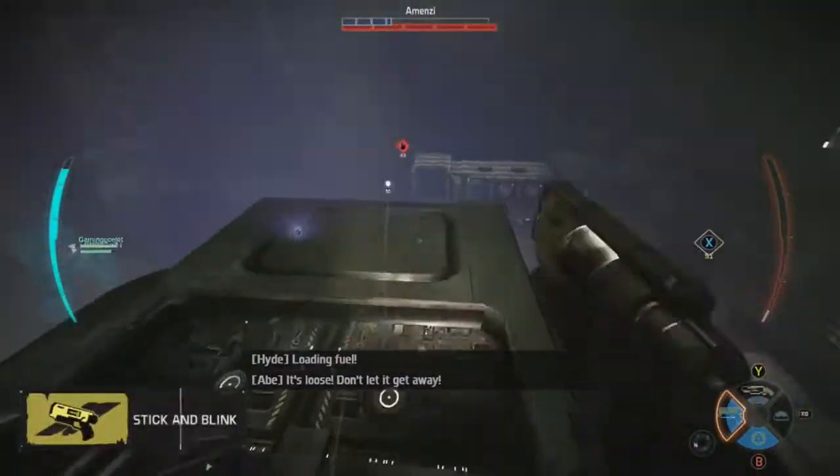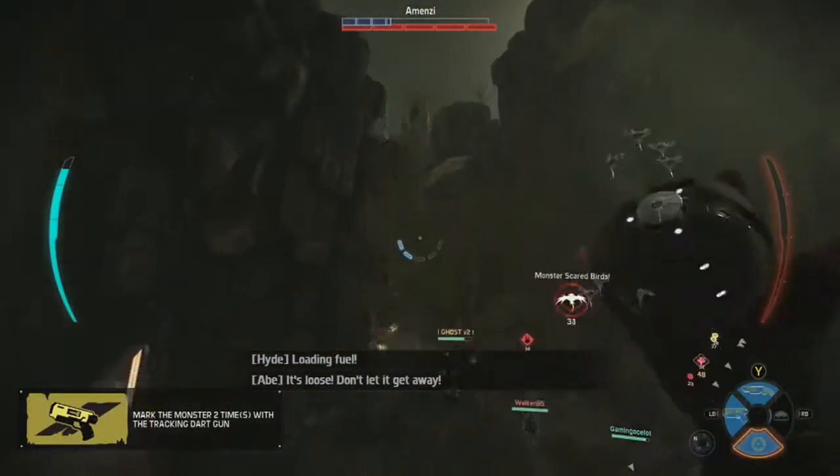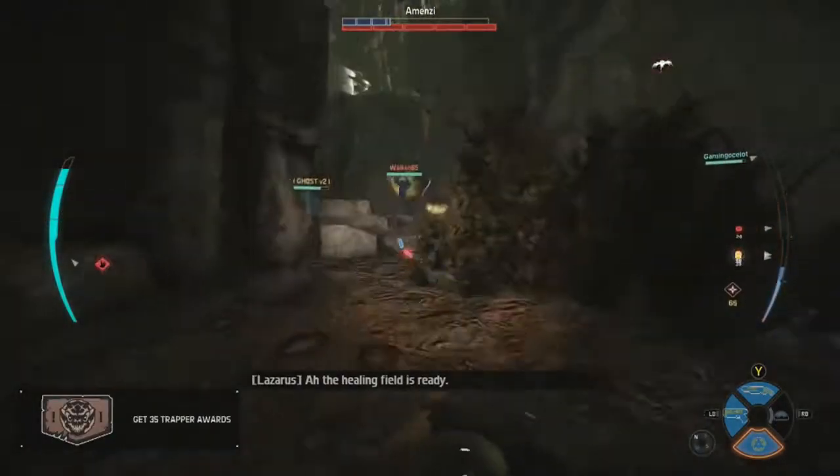So the dome does go down, I get another tracking dart so it kind of refreshes, and I'm trying to throw stasis grenades to make him go slow, but it was a little bit too late on that one — he already leaped away.